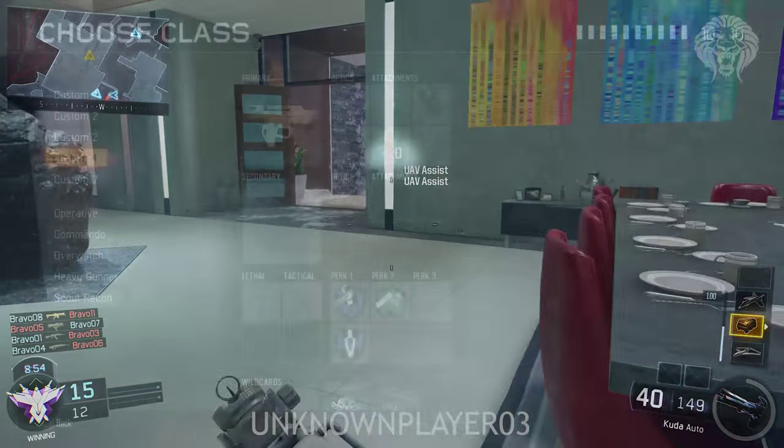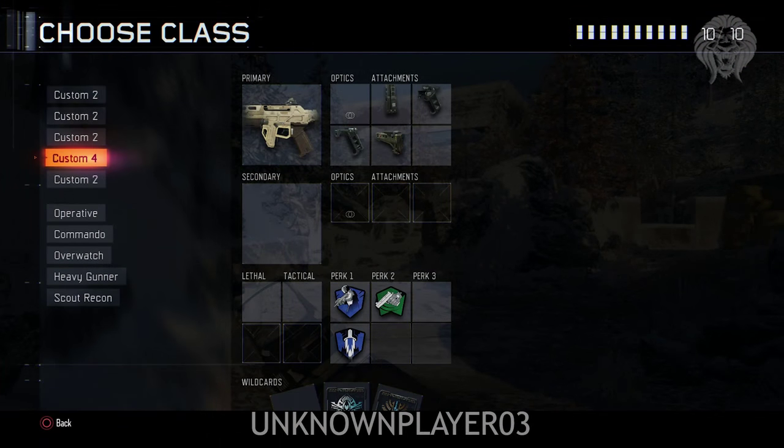First off, we're going to take a look at the class loadout I was using to give you some context. The submachine gun I was using was called the Cuda — that's the primary slot. For optics I wasn't using anything, just the iron sights, which are really nice — probably one of my favorites in the game so far. The attachments were: extended clip for more ammo before reloading, quick draw grip so I can aim down sights faster, foregrip for less recoil, and finally the stock which means I can move faster when aiming down sight — really useful for strafing with SMGs.